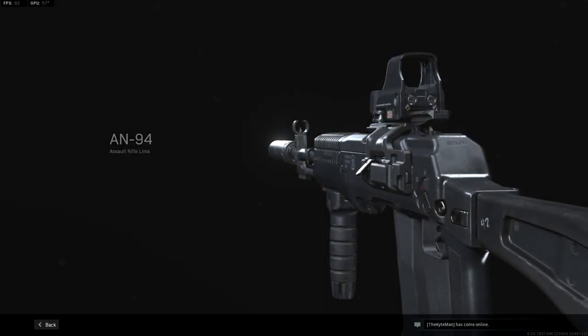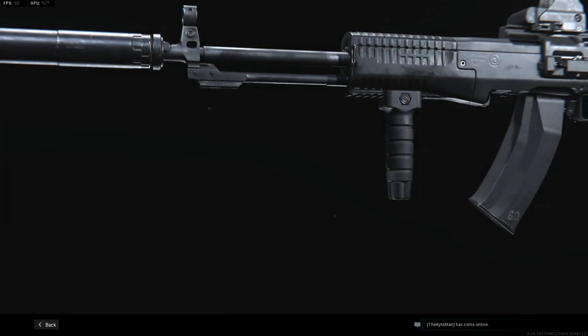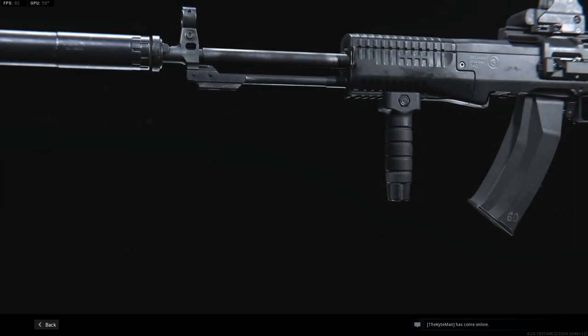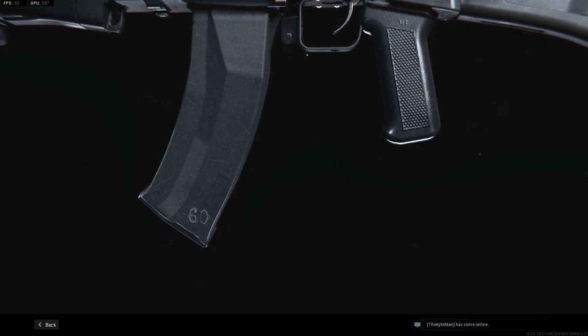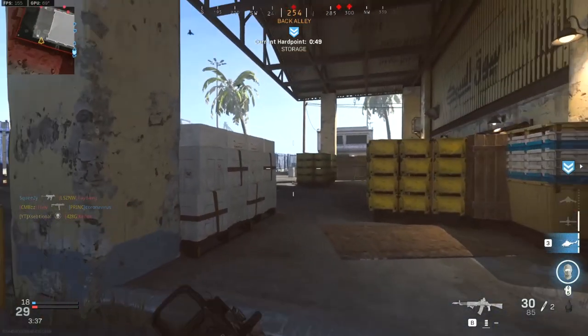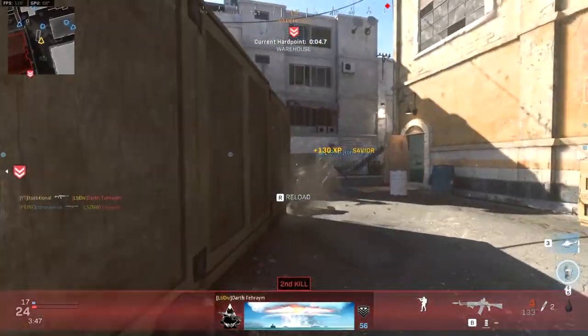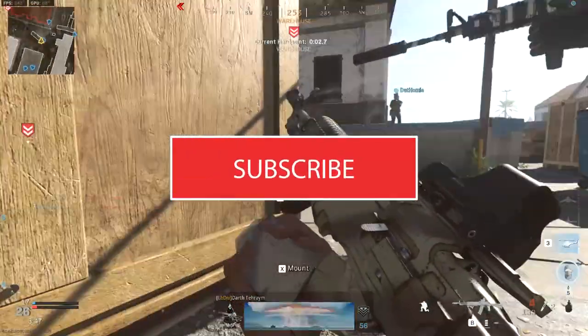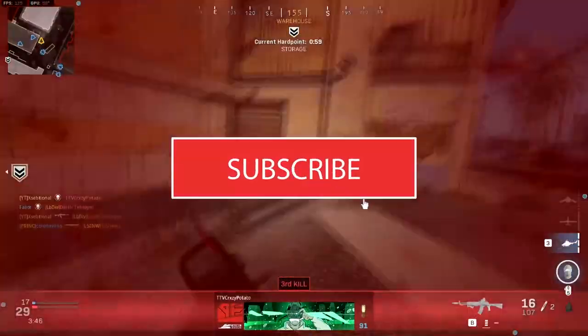The AN-94, an assault rifle famous from the Call of Duty Black Ops games, is finally released in Modern Warfare. Today I'm going to show you the best AN-94 class setup, what I think about the gun itself, and at the end I have a solo stimulus game with this exact class setup so you guys can see for yourself. If you like these class setup videos, leave a like and consider subscribing for more Call of Duty Season 5 content.